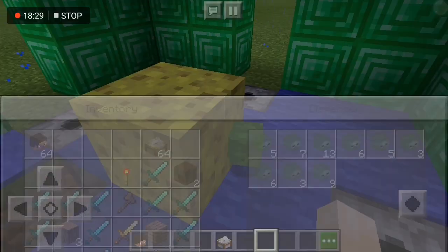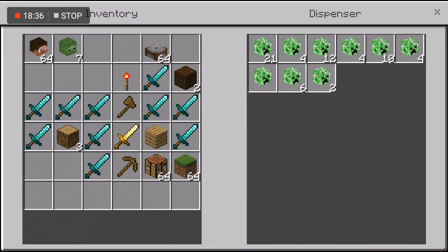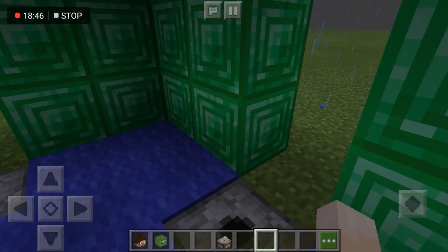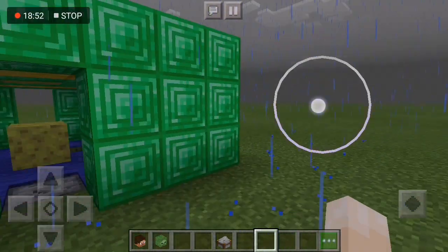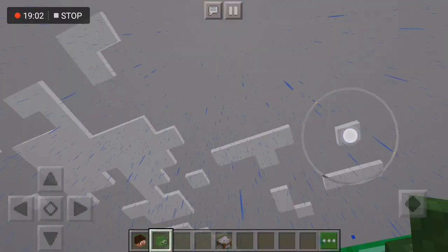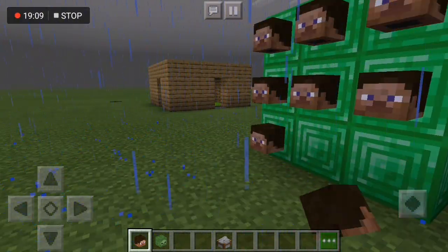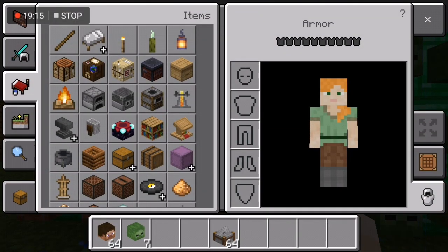And then we're finished. Now I'll show you how to activate the box. This is what we're doing. If you use a head, do you get more?